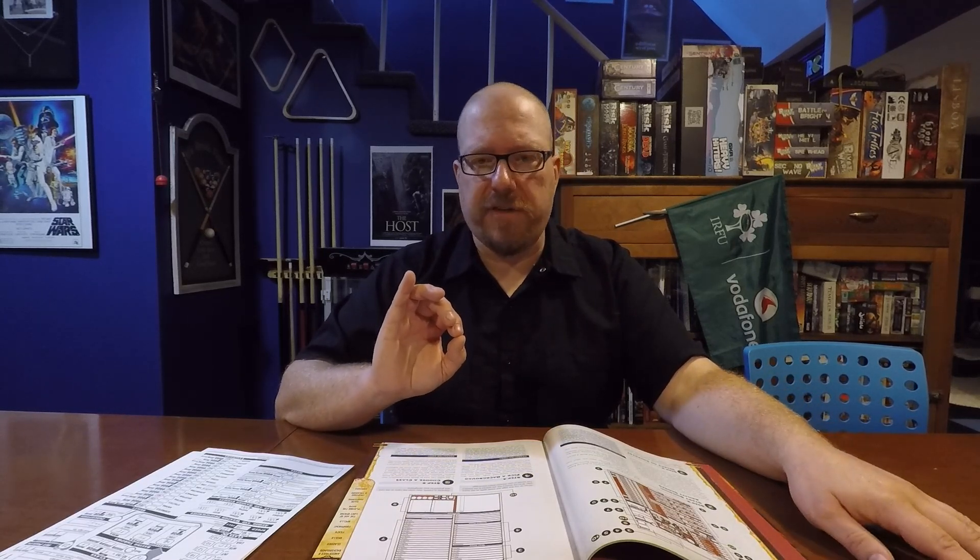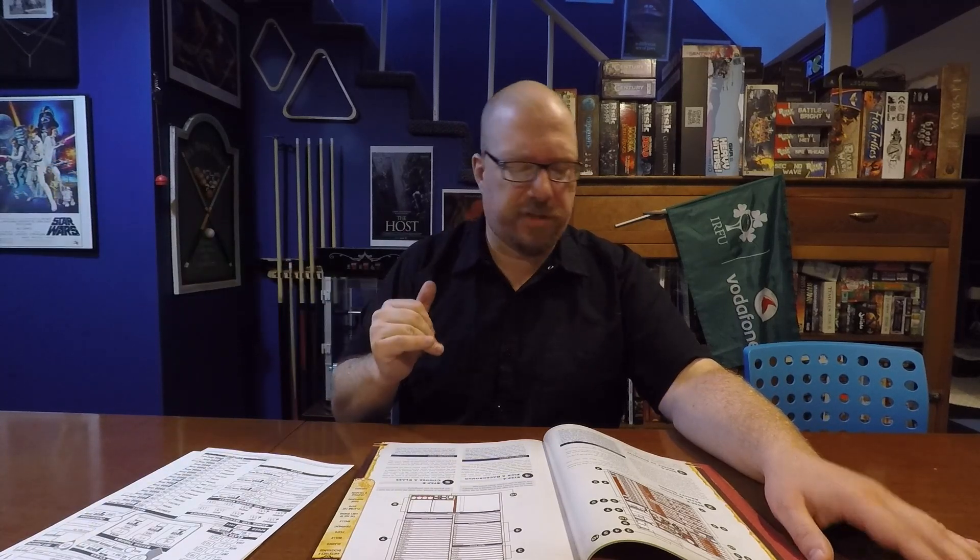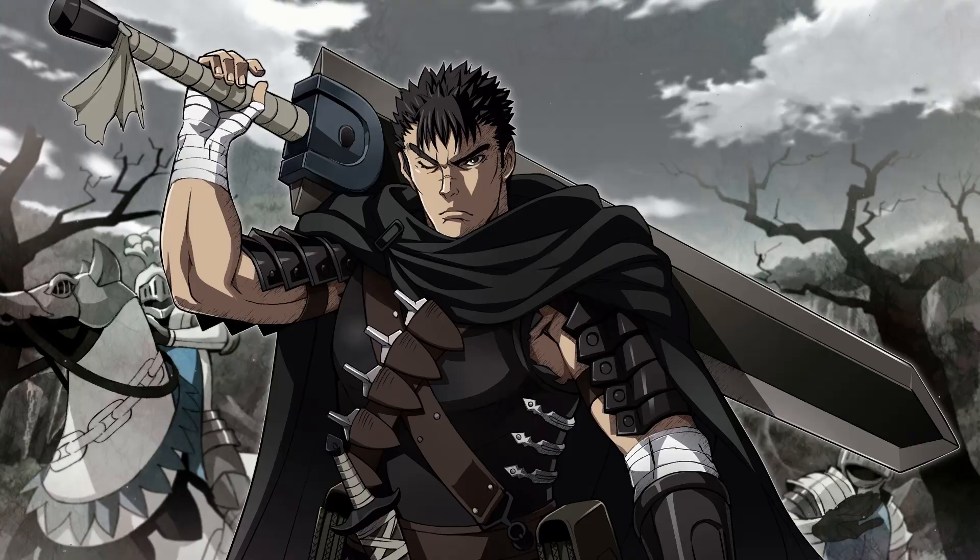I mainly went with human because I don't feel Guts has any glaring disadvantages. He has some things where he might be just average in regard to the ability score, but nothing that he should get negatives for. Humans just get two positive boosts to their ability scores. For his first two boosts, I decided to give him plus two to strength — because strength is definitely going to be his key ability; for God's sakes, he lifts an eight-foot sword — and also to constitution, because in my opinion, the second most important ability for Guts is constitution. He is one tough mama jamma.